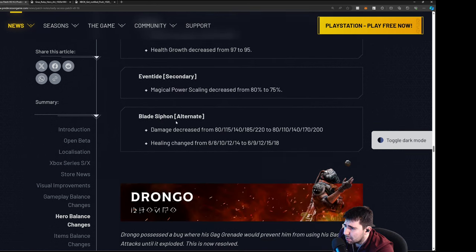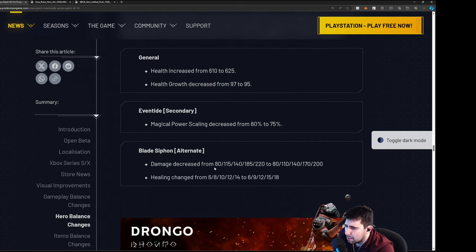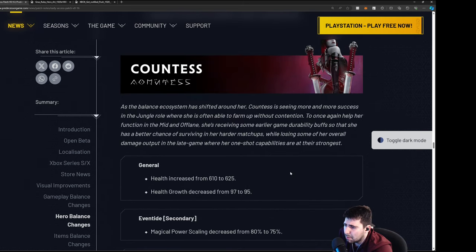Blade Siphon RMB damage is decreased — it's not too crazy, going down 30, 35, 20 across ranks. Healing is increased as you scale up which is nice and might give you a reason to max RMB first as a jungler. But you get a reduction in damage — I don't personally like that as a Countess player. I think she's still very easily punishable. At least she didn't get an ability haste nerf.